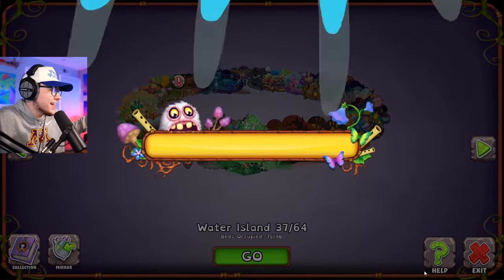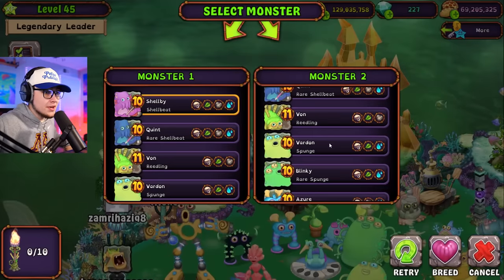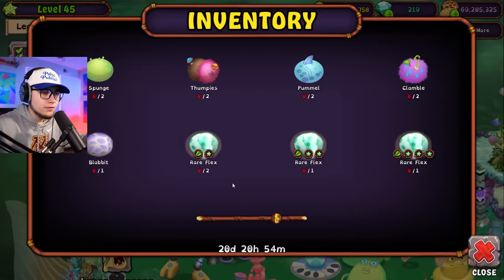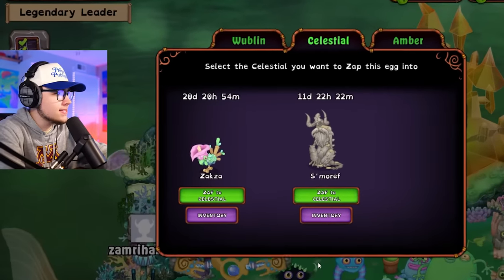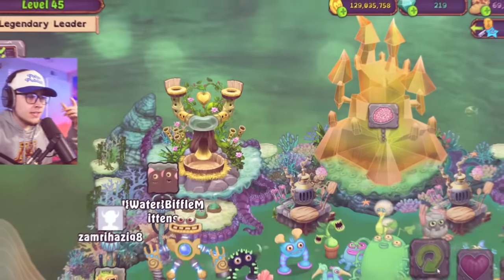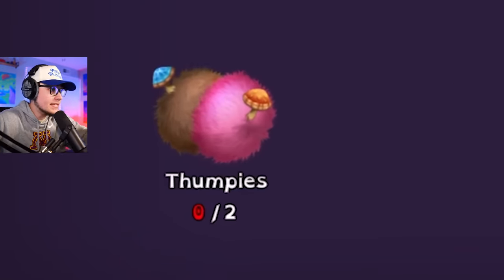Let's go to Water Island. We're going to focus on getting Sponge here, so we're throwing our four-element Shellbeat in with Sponge and we should be able to roll through getting these first two. Wait - there's a slower counter right now. Wait, I can zap - what does this mean? 'Rare Flex' - it's giving me an option to zap back to the celestial monster I just awoken. I don't know what that means, let me know in the comments. This is our final Sponge - zapping him over, and now let's work on thumpies next.